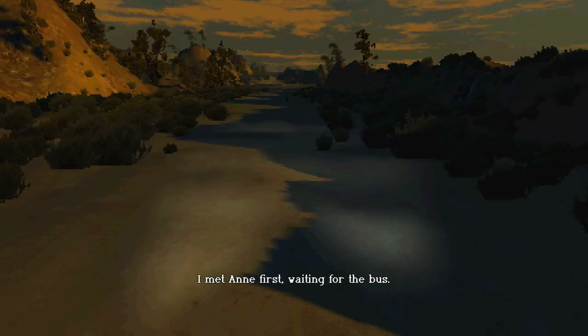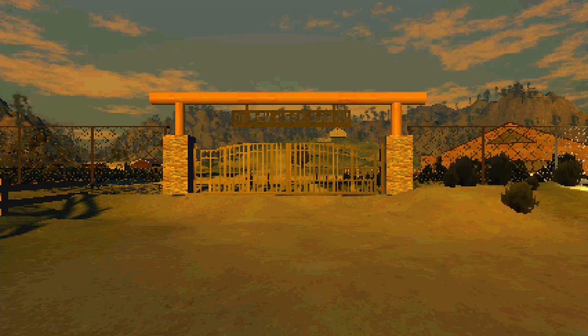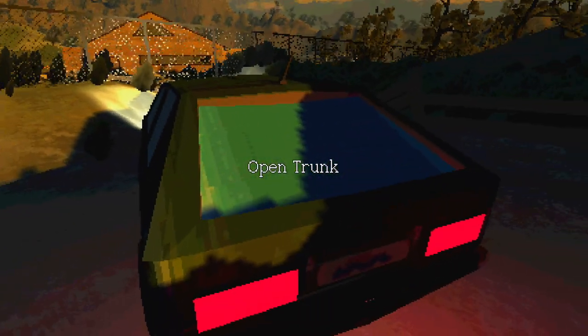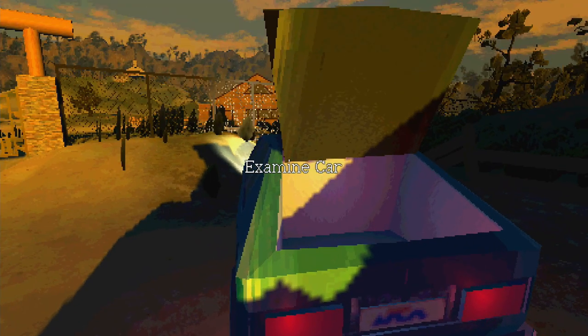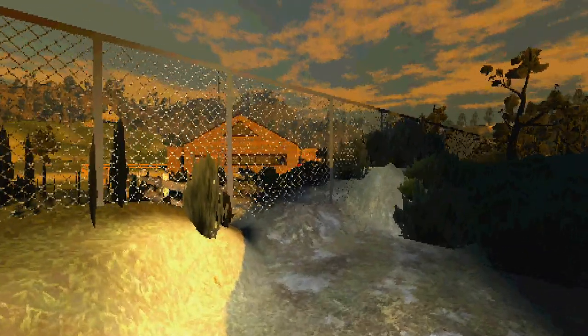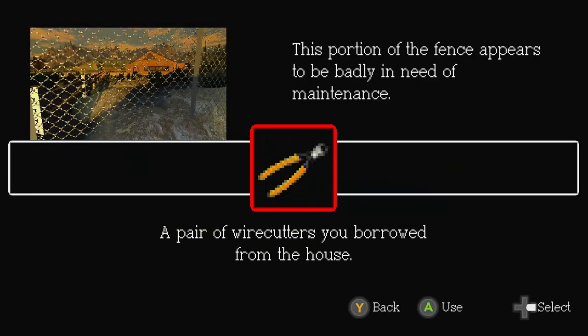From this little cut scene, you can press Start to skip it and you will spawn. This is a first-person game. Move with the left stick, look with the right stick. Look to your right and see a car, then go up to it and look in the back. Press A to interact with items, so we can open the trunk and pick up the wire cutters, which are added to our inventory. Press Y to look into your inventory. You can hold the left trigger while moving to sprint. Walk towards the front of the car where the light is shining, interact with the fence, and then use your wire cutters to cut a hole in, which will allow us to go inside.